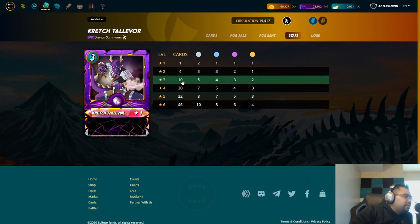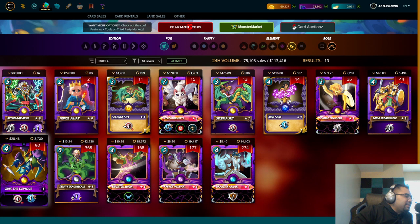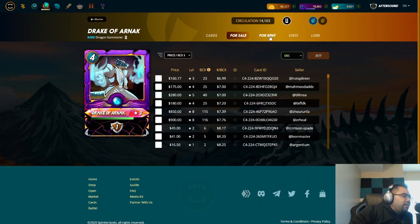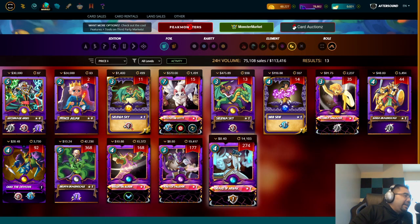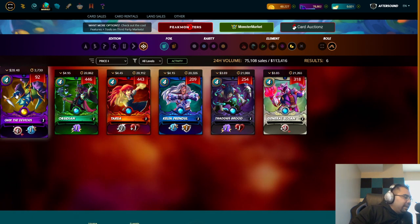For example, some Dragon summoners don't give any buffs or debuffs but cost roughly the same amount. With legendary summoners, the fewer BCX you need makes sense. With Drake of Arnak you'd need 25 BCX — 25 times 8 is going to be over 200 dollars to get him maxed out for silver.